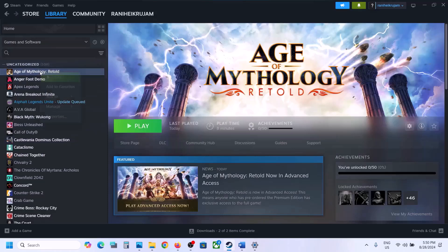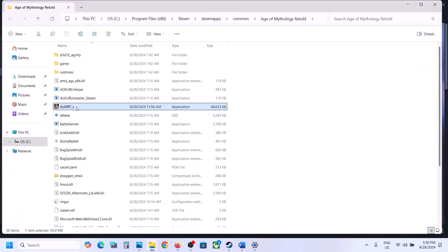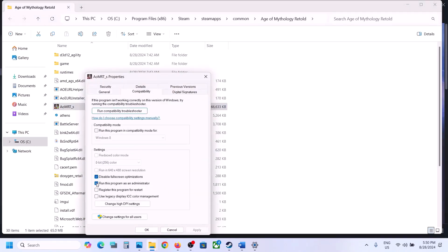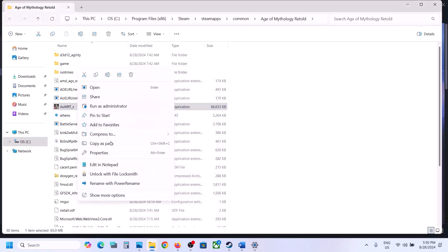Next step is to run the game from the game installation folder. Right-click on the game, select manage, click browse local files, and double-click to launch the game from there. If that does not work, right-click the exe, go to properties, go to the compatibility tab, and put a check on 'run this program as an administrator.' Hit apply, click OK, and double-click to launch.